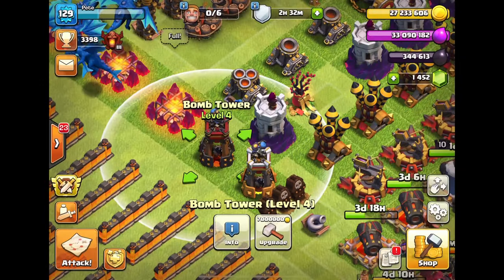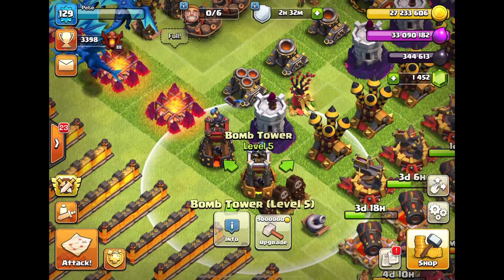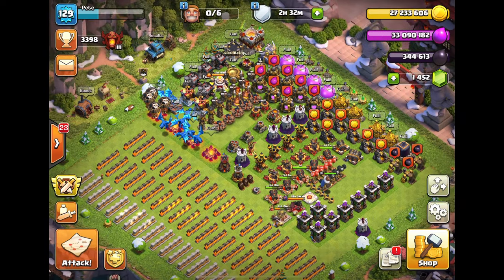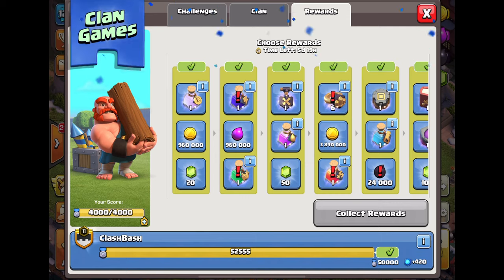My bomb tower is at seven million - I'm not sure what to upgrade next. I might go for the bomb tower that's already been upgraded and just get that out of the way because it's such an expensive upgrade. In clan games we can get some stuff and the resources are going to go into the treasury.